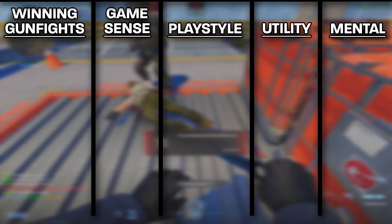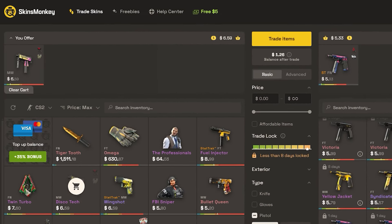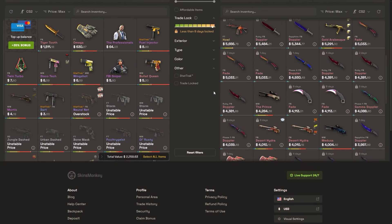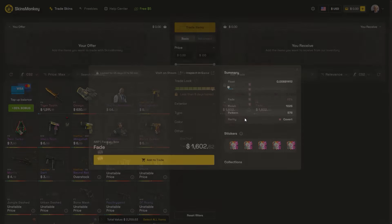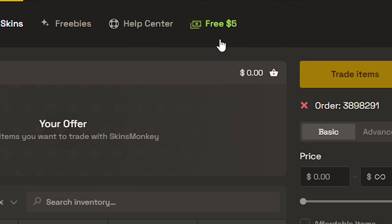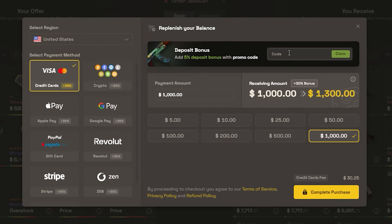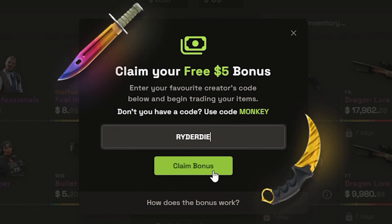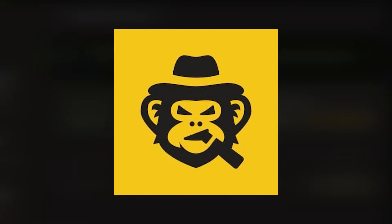But before we get started with the video, we need to talk about today's sponsor: Skins Monkey. Skins Monkey is a fully automated CS2 trading site that provides an instant way to get new skins, along with 24/7 live chat support. If you're interested in finding a specific skin, you can use their search tool, or use their filter tool to find exactly what you're looking for. Use my promo code 'ride or die' to earn up to $5 for free — trade up $100 to make the most of it. Skins Monkey is also offering a 30% deposit bonus, and with my code you'll receive an additional 5%, for a total of 35% deposit bonus.